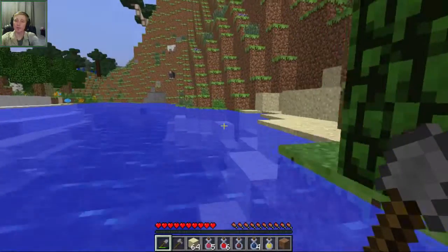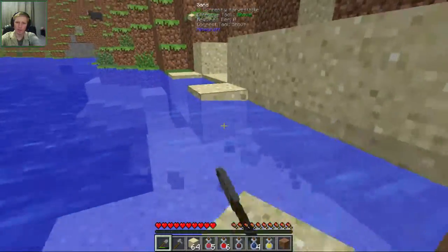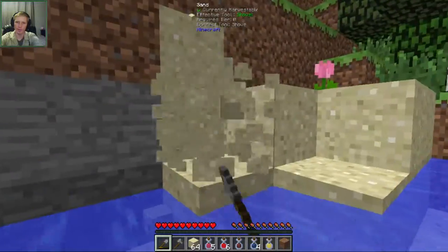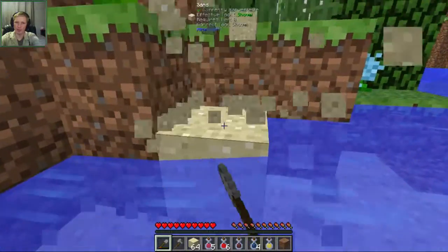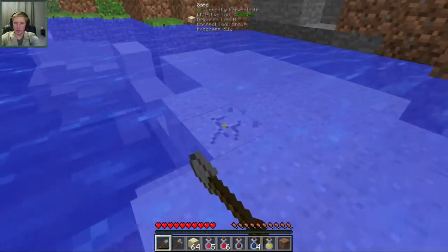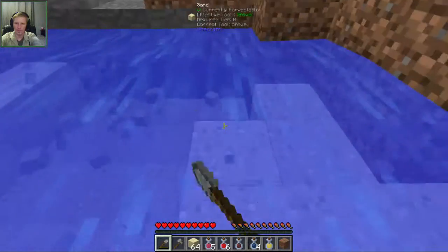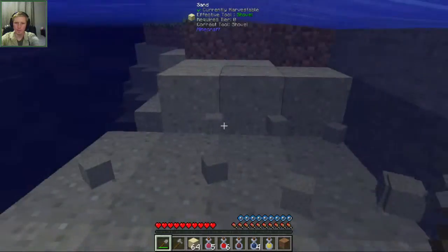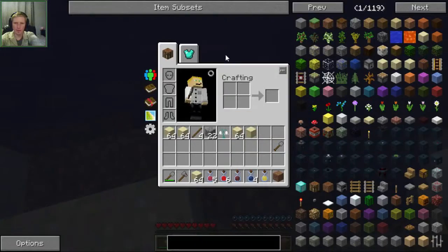How much do we have? We have almost four stacks — beautiful, not too bad. Just keep taking it from here. Didn't take too long to get it. I should have just done this instead of looking for a desert and then eventually dying — inevitably dying, I should say. This current is really annoying, but it's worth it. It'll all be worth it.